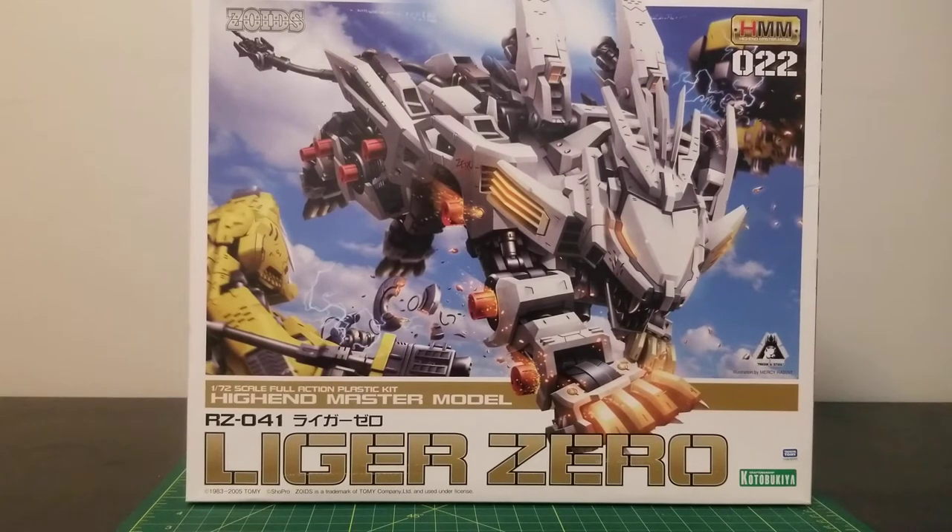Afterwards, it was fused with the Jet Falcon, which became Liger Zero Falcon. Oddly enough, the Falcon was stronger than the Phoenix. At the end of the series, the Liger Zero was revealed to be a legendary Alpha Zoid — a Zoid that responded to R.D.'s determination, making it the Zoid that R.D. spent his childhood searching for.